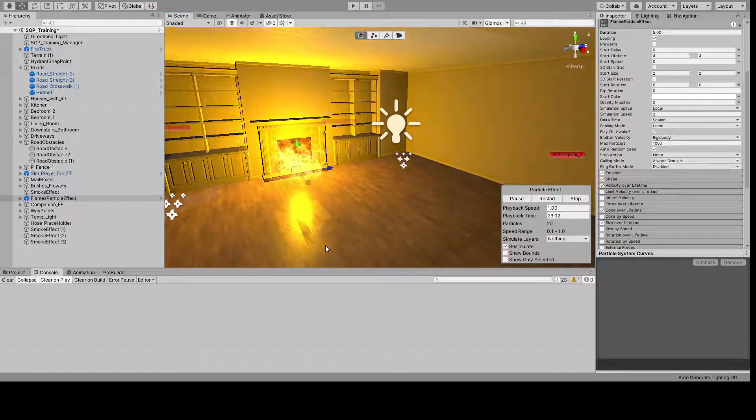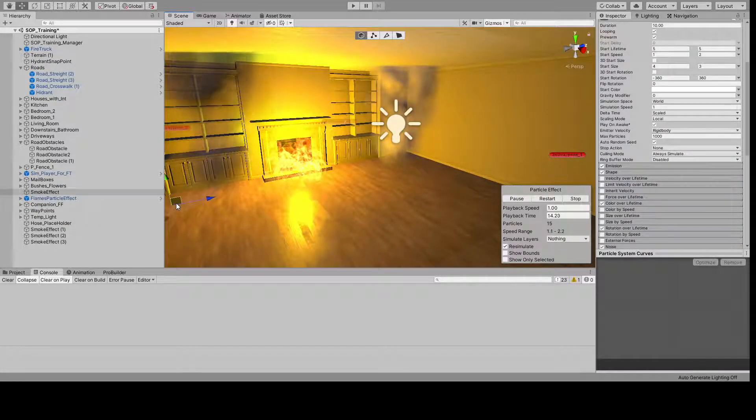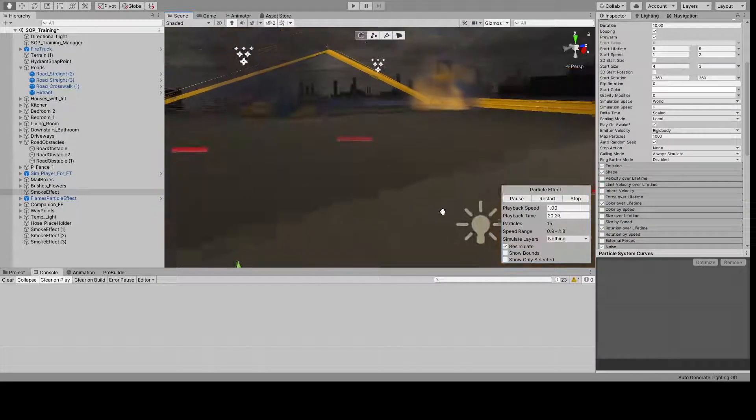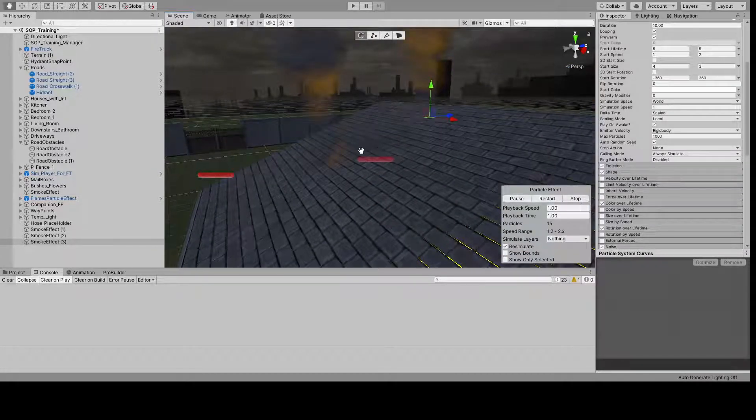The fire I'm going with is this one here, and the smoke I'm going with are these. One's lighter than the other as you can tell, and I've got the smoke out on the roof as well, like I said previously.